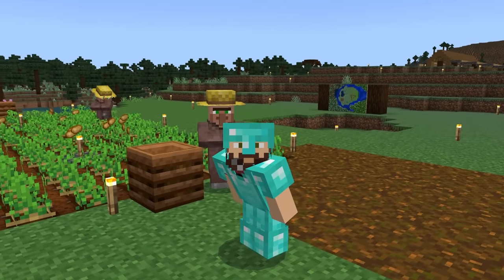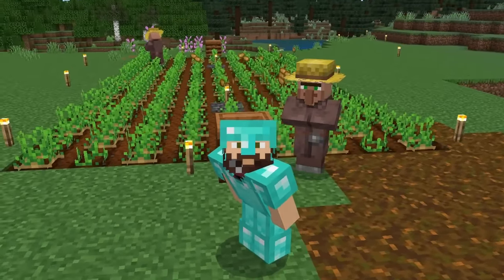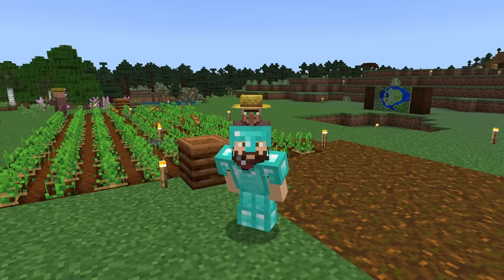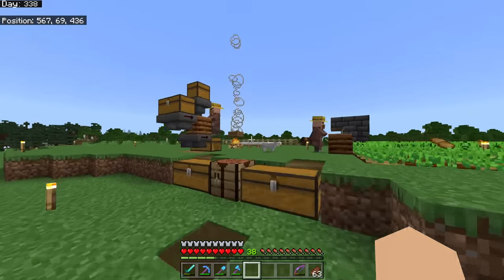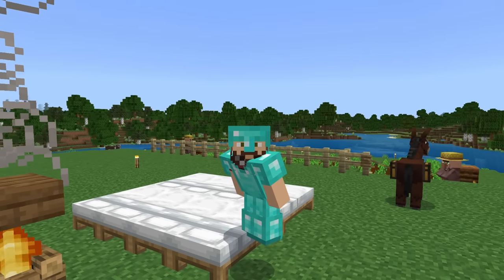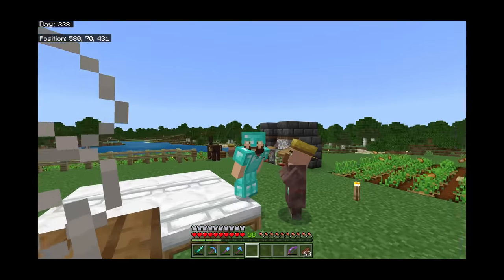Largely it's because of these guys — villagers — and not because they leave potatoes all over the ground, which we'll take care of later with the farm. It's because the way villages are tracked, and things like profession blocks and beds, can be a big, big issue unless you know how to set them up right and troubleshoot them when problems occur.